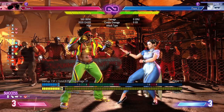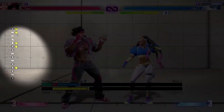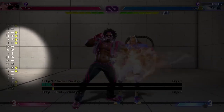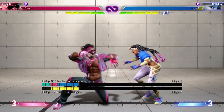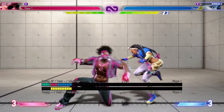His standing medium punch isn't special cancelable by any means, however with it being plus two on block you can definitely keep applying pressure to your opponents with any of your light normals for safety. Crouching medium punch will leave you plus four on hit, with enough hit stun to cancel into the light version of Maximum Upper.